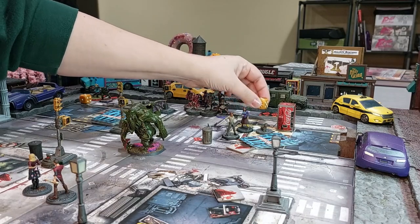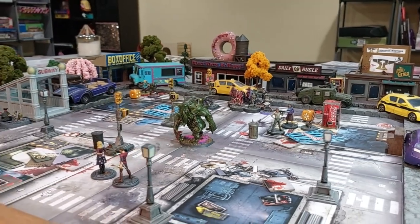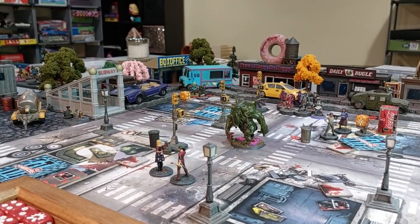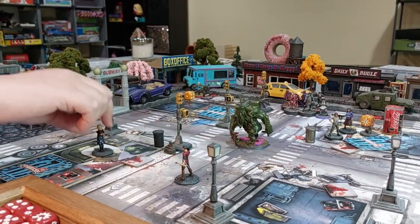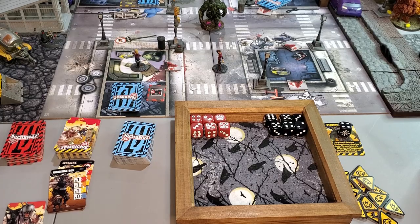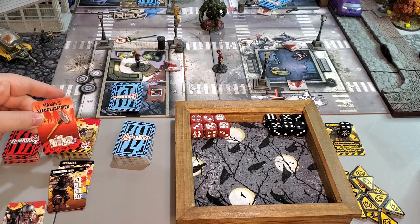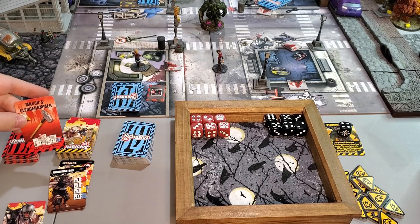It's Raven's turn. Miss Trish moves one zone and picks up the pimp weapon — Mason's Sledgehammer! If you roll a six you get plus-one damage so you can take out abominations. She stays put for now. Will has a shotgun and should be able to do three damage to Cthulhu, so I don't want to pin Trish in a building just in case that doesn't go well.